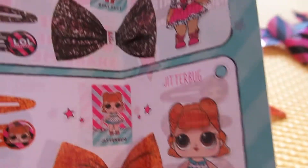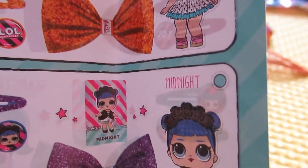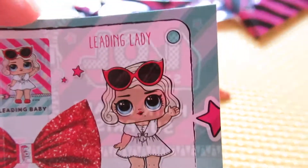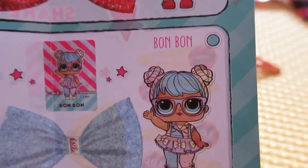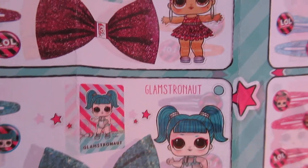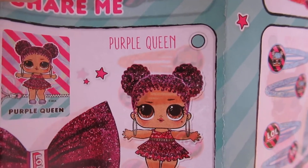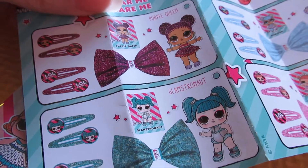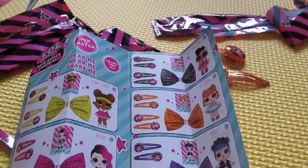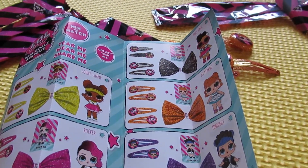So you've got Quirk Champ, Rocker, Dollface, Jetabug, Midnight. I like Midnight. Leading Lady, Bon Bon, Centre Stage, Glamstronaut. I like that one. And Purple Queen. But no Kitty Queen! Aww. But that's quite good. Shall we get more of those? Yeah. Okay. Thanks for watching everybody. See you later. Bye.